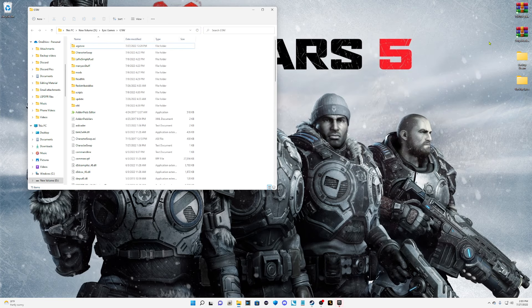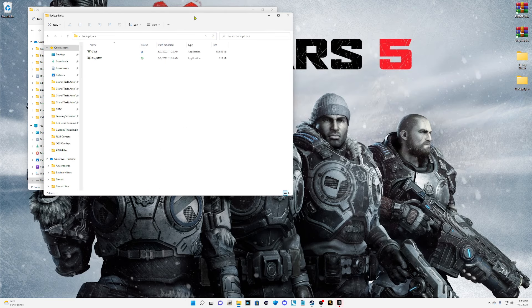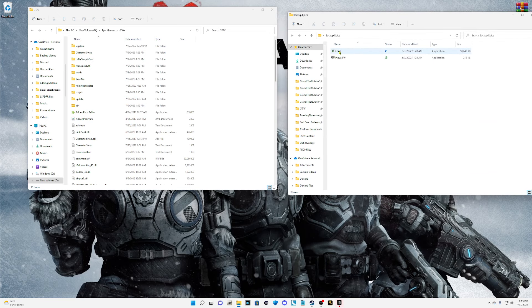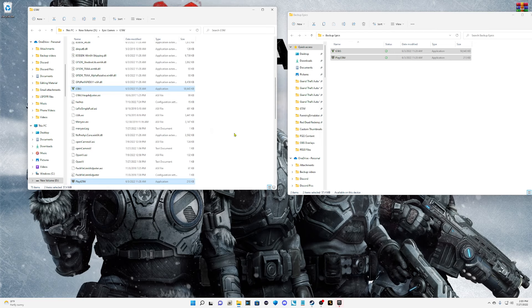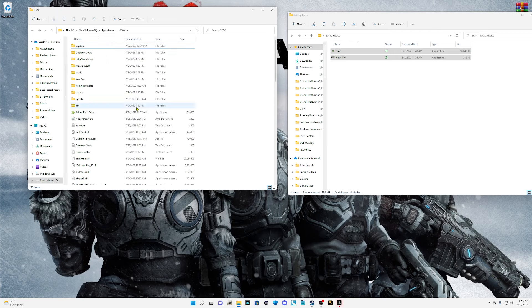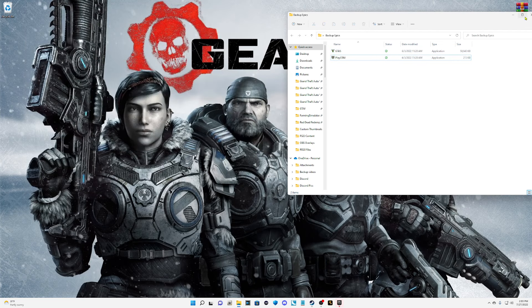Now open up your backup Epics folder — it has the GTA5.exe and PlayGTA5 files. Grab those two files, pull them into your main directory for Epic users, drop them in, and replace the two files. Your game is now reverted. Epic users, I believe you are done.